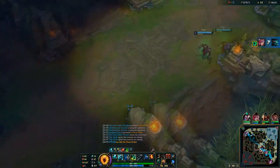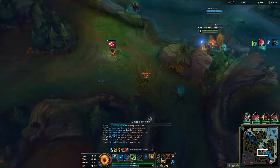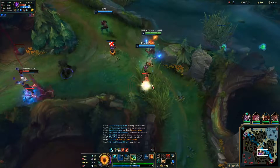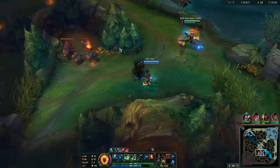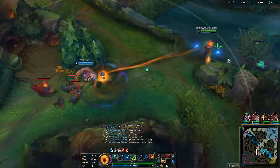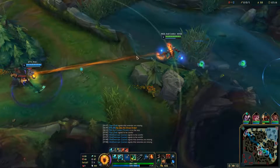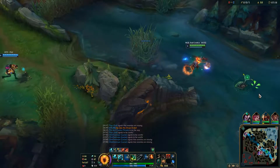When getting engaged on in lane phase, Flay can be used to interrupt dashes and jumps from hard engages such as Leona E, Alistar Headbutt, or the second part of Lee Sin's Q. The lantern allows for rapid repositioning of your ADC to quickly move them out of the way of skillshots or damage, to continue the trade and disengage. Thresh is also able to play very defensively in lane phase as he can sit further back and use the lantern to pull people out.